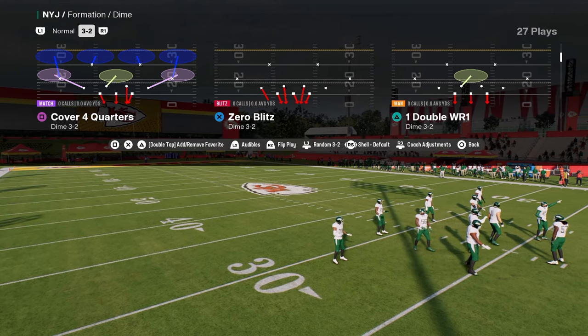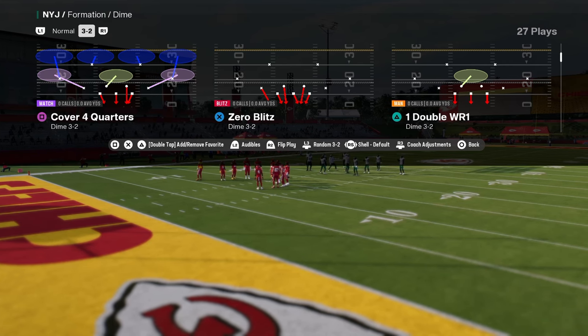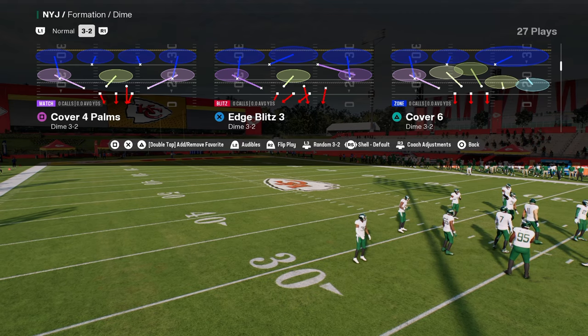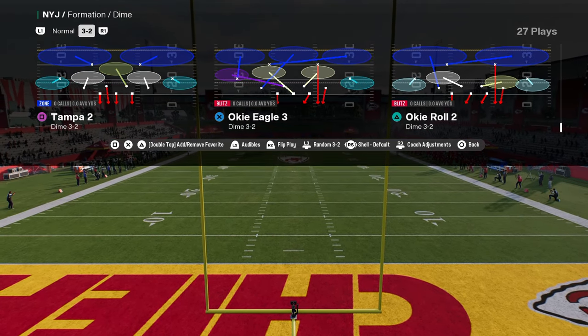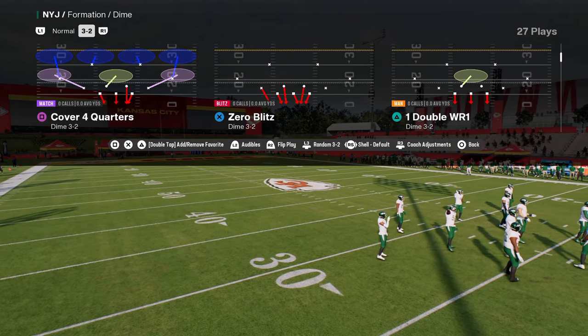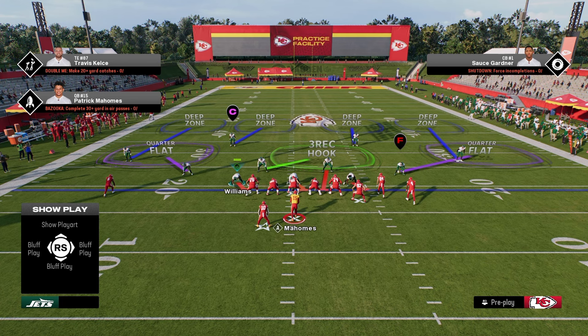One of the cool features they added into this game is they added some coverages into Dollar that were not previously there — match coverages that are really effective, such as Cover Four Quarters and Cover Four Palms. This defense did have Cover Six in years past, but it didn't have Cover Six Willie or Cover Four Quarters and Cover Four Palms. Coming out in Cover Four Quarters, you're going to see this defense is really good. Out of Dollar specifically, we're able to basically play a stock defense and play really good against Bunch.